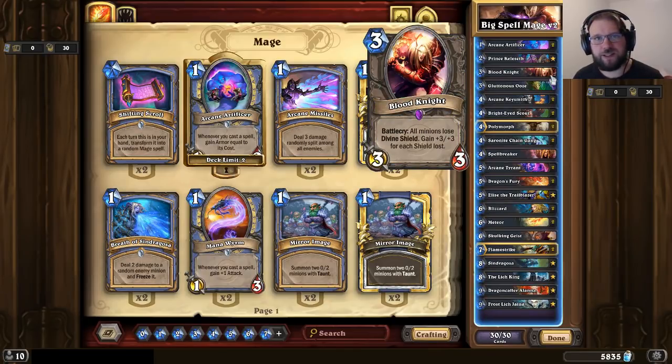Another tech card I've chosen to include is Blood Knight. Blood Knight is awesome in Big Spell Mage because Giggling Inventor is so common and you want to get rid of that. Big Spell Mage has a ton of removal but all of it is damage-based, so it doesn't work well against divine shields. When you can drop a Blood Knight, you get a big threat and also make it possible for your AOE spells to wipe the opponent's board.